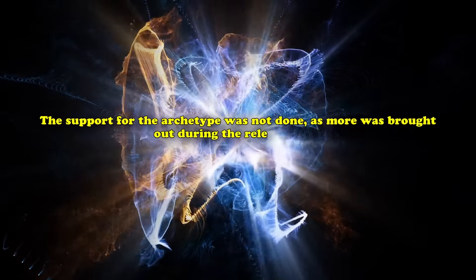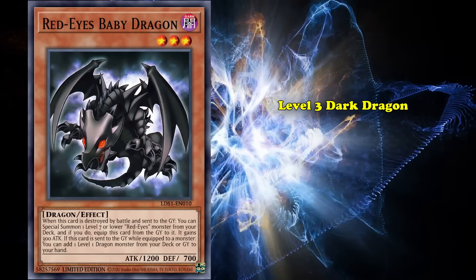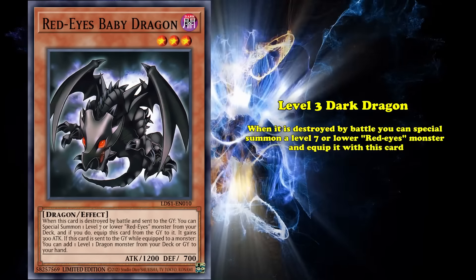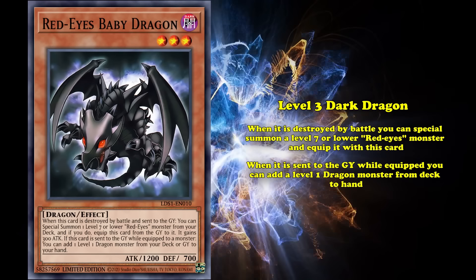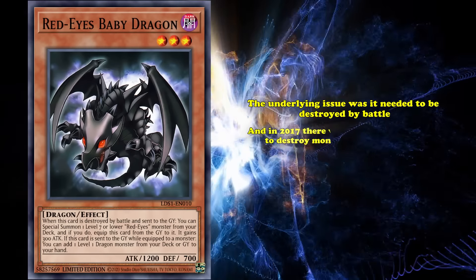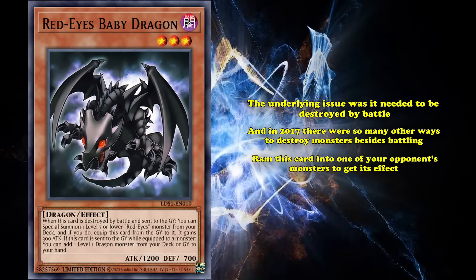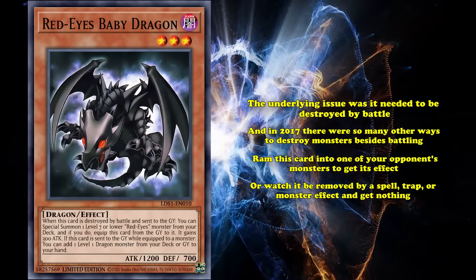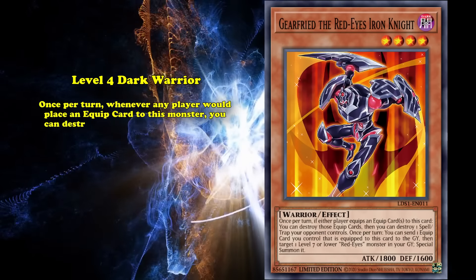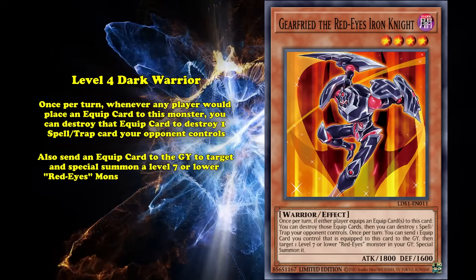More support was brought out during the release of the TCG pack Legendary Duelist. Three new monsters and one new trap were introduced. Red-Eyes Baby Dragon was a level 3 Dark Dragon that, when destroyed by battle, you can special summon a level 7 or lower Red-Eyes monster and equip this card to it. When it's sent to the graveyard while equipped, you can add a level 1 Dragon monster from your deck to your hand. The card had many good features and had strong search power, but the underlying issue was that it needed to be destroyed by battle. In 2017, there were so many other ways to destroy monsters besides battling, so either you'd have to ram this card into one of your opponent's monsters, or watch it be removed by a Spell, Trap, or Monster effect and get nothing in return. Gearfried the Red-Eyes Iron Knight was a level 4 Dark Warrior monster that, once per turn, when any player would place an equip card to this monster, you can destroy the equip card to destroy one Spell or Trap card your opponent controls. You can also send an equip card to the graveyard to target and special summon a level 7 or lower Red-Eyes monster from your graveyard.